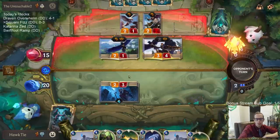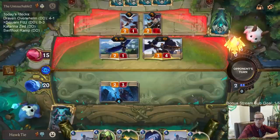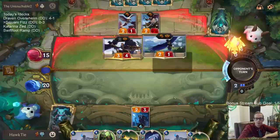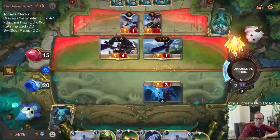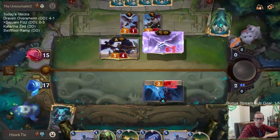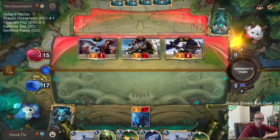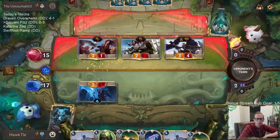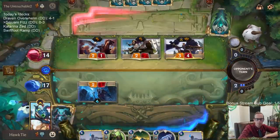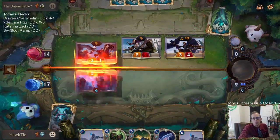Blessed by snow and stars — we get a big Sejuani next turn. Might as well cast Warning Shot this turn to help level up Sejuani, making it three out of five, and get another +1/+1 from Starlet Seer. We'll go Sejuani on the Quinn.